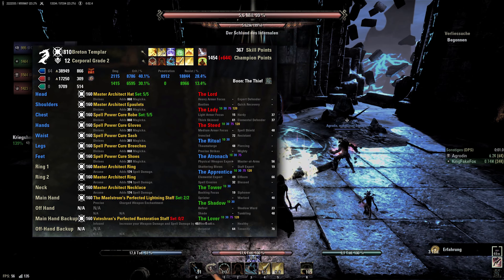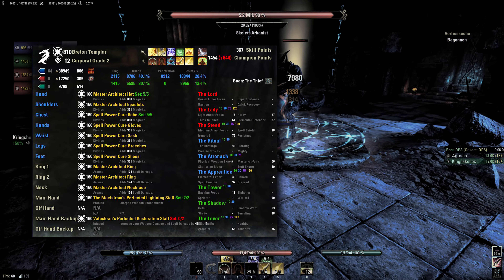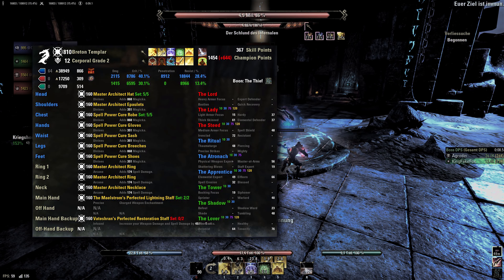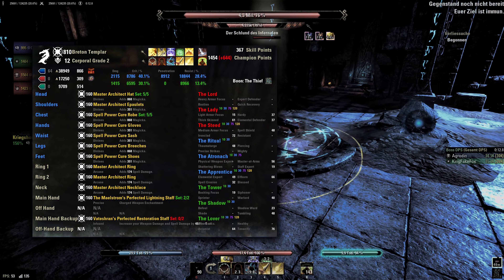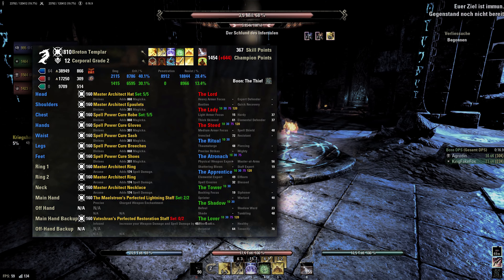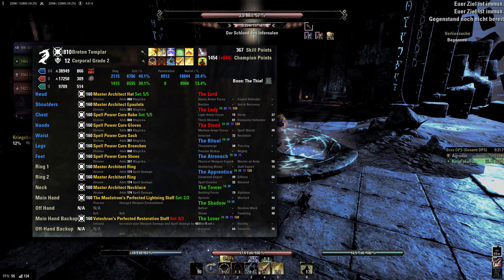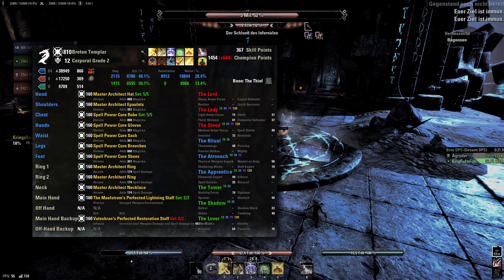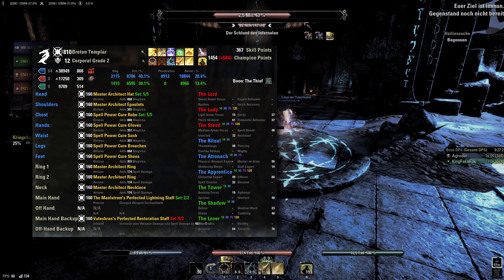Breton is the only race where all passives are really strong and useful in my opinion, making it the most effective choice for me. Altmer, Dunmer, and Khajiit are other solid choices with more offensive power, but they will require more sustain in the build, so ultimately you will probably use most of that offensive power again anyways. Vampire is basically that anyway — don't be a vampire, it weakens your sustain for no benefit.